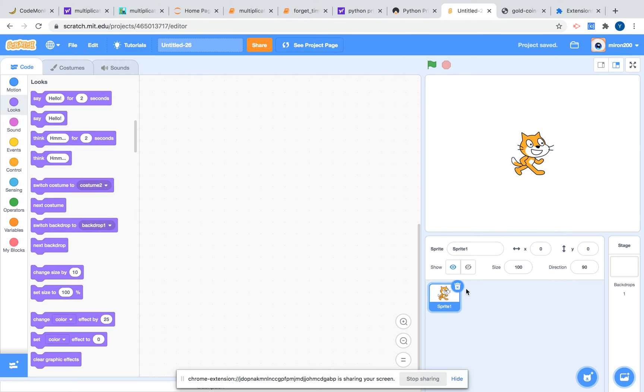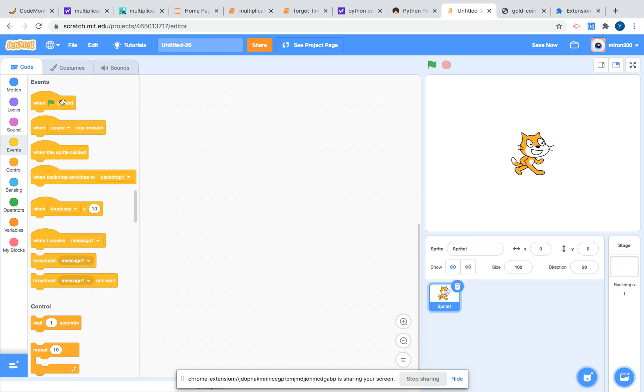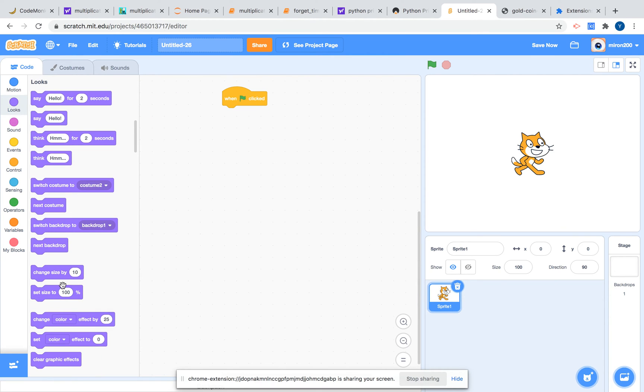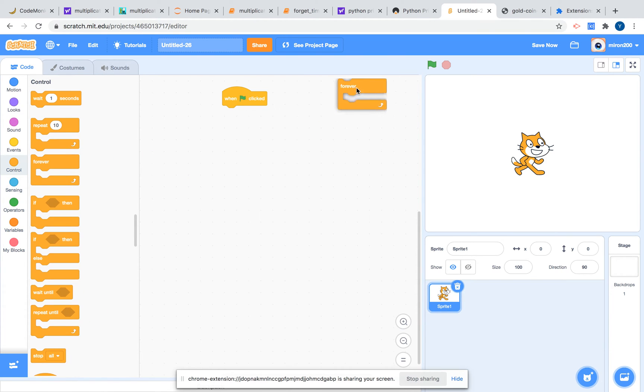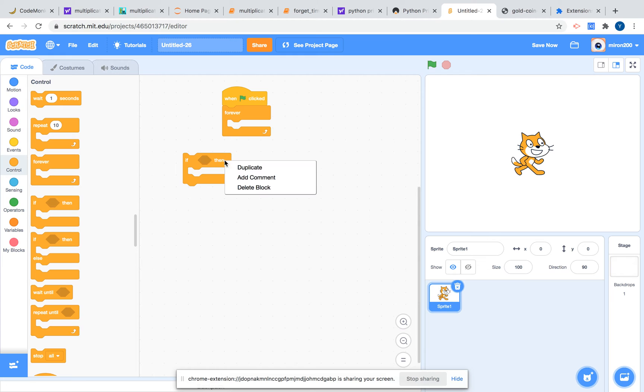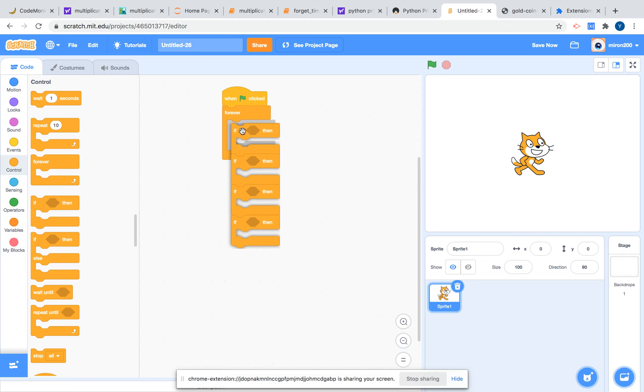First, let's make the cat a little bit smaller. We can change the size, and now we're just changing it back to 100. Let's go to Events and add a 'when flag clicked' block. We're going to add a 'forever' block and four 'if' blocks inside it.